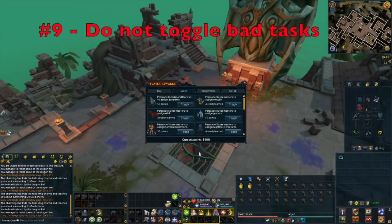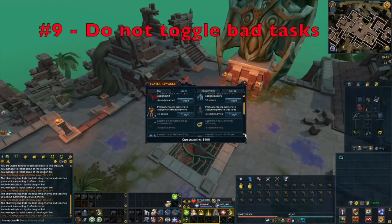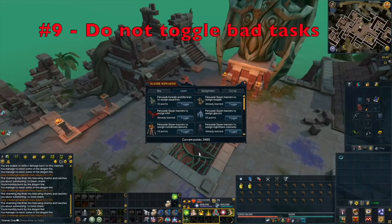Tip number 9 is make sure you do not toggle on bad tasks. Bad tasks would include Aquanites. Nihils don't give much Slayer XP but do give a lot of coins, so you can decide which you'd rather toggle on. Check out my tier list linked in the description — it gives you a better idea of what creatures are really great and what you might want to toggle on.